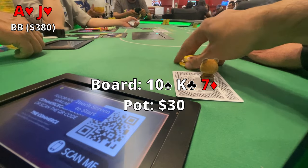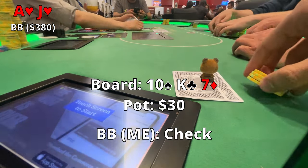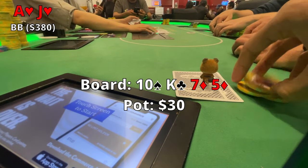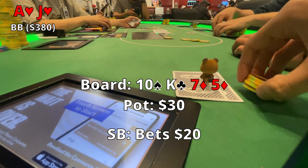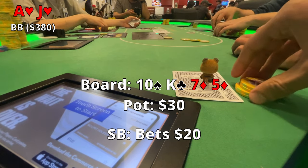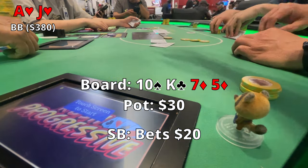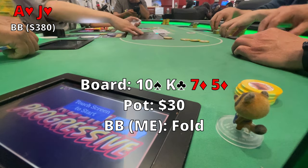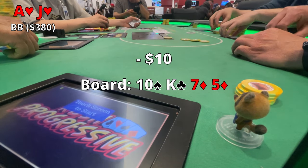Flop comes out 10-King-7 rainbow, pot's at about $30. Small blind checks, I check in the big blind, and the button checks it right back. The turn is the 5 of Diamonds. Small blind makes a really quick bet for $20, and I make a pretty quick fold — don't think we have enough equity to continue. The queen of diamonds actually comes out on the river, which would have made me a straight, but the guy to my right had a flush, so it looks like we dodged a bullet anyway.